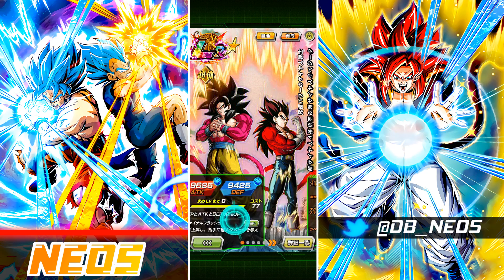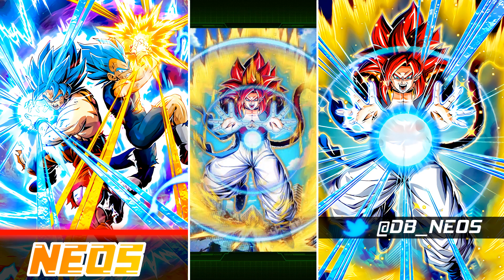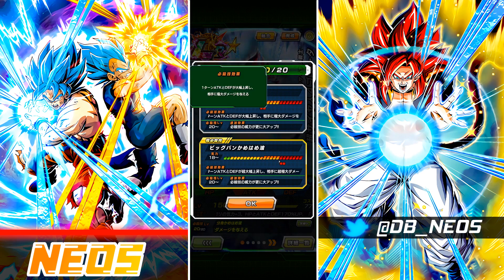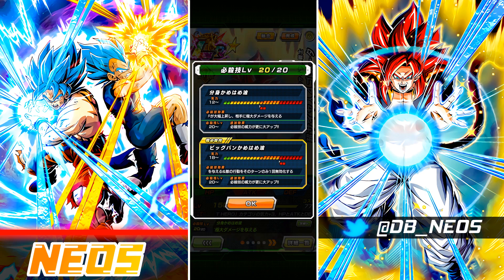That covers the Goku and Vegeta aspect of the kit. Moving on to Super Saiyan 4 Gogeta — his art looks pretty sick. The Super Attack effects change: the 12-ki now gives Colossal Damage and greatly raises Attack and Defense for one turn (50% raise), the 18-ki massively raises Attack and Defense for one turn (100% Attack raise) with Mega Colossal Damage, and he nullifies the enemy's action for one turn — though in testing, it actually nullifies the first attack after Gogeta is supposed to be attacked.